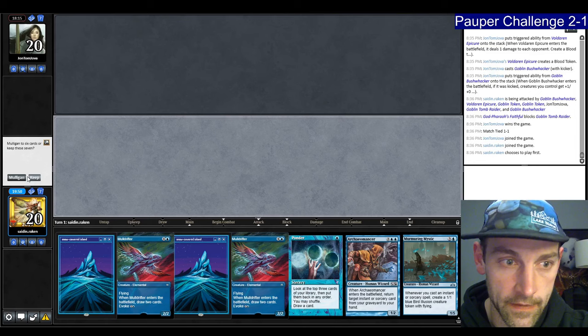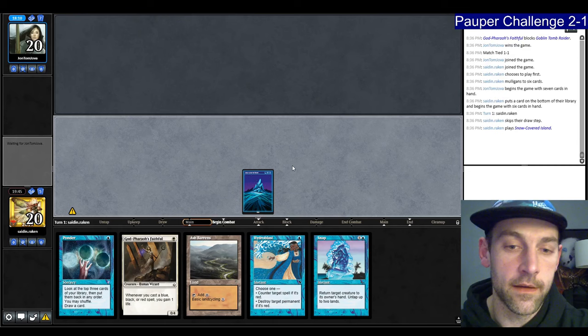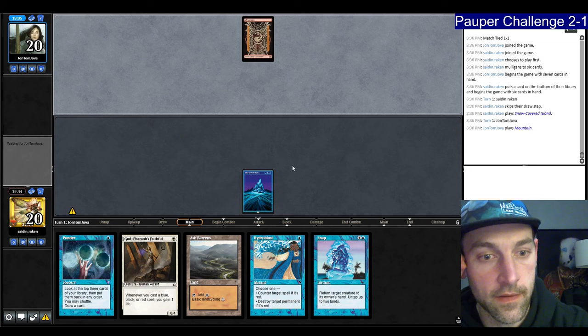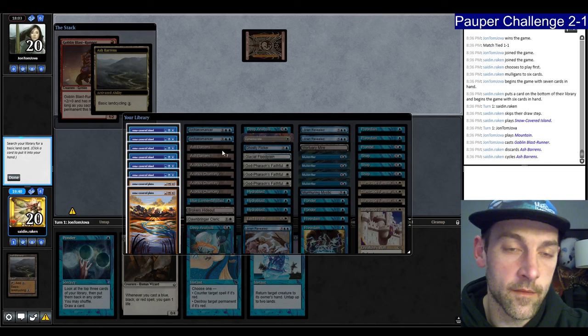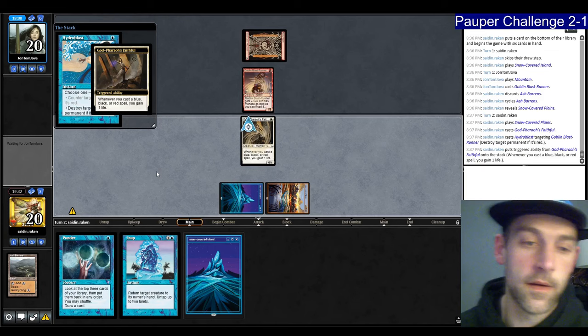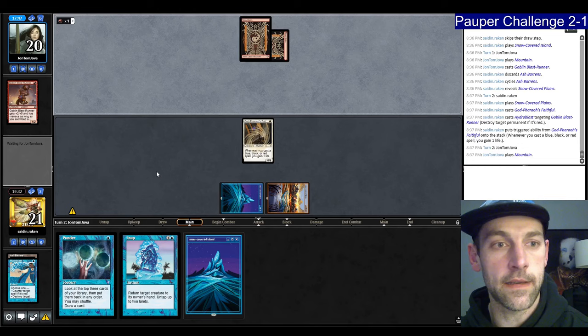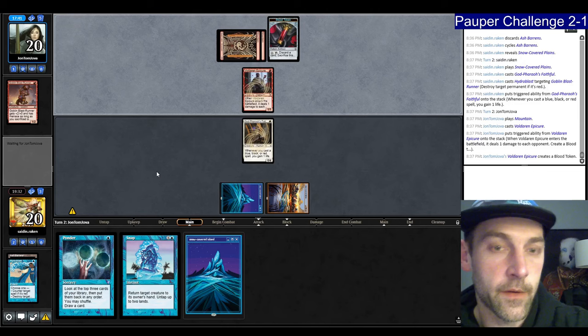Let's cycle — get the value out of the Hydroblast. Land, Faithful, then murder this and say go. Snap. They play the second land, Holder and Epicure, and Kuldotha Rebirth. We can Chancery and pick up the Plains, Snap a token, tap, Ponder — I'm doing the thing I wanted to do. We have Last Breath. I think I pass. Looks like they're going to get in — let's just murder this thing and pass the turn. We're only taking two. They play a land, Tomb Raider.